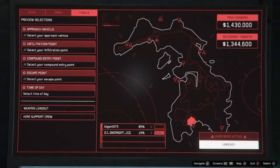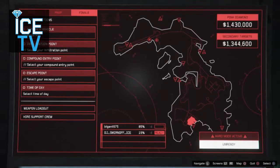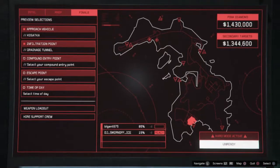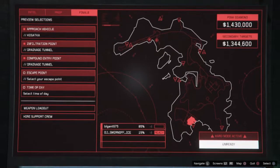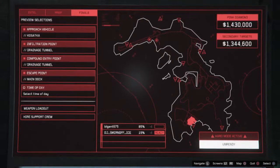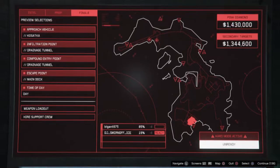What's going on everyone, my name is DJ Smirnoff and welcome back to Ice TV. Today we are going to be going through the Cayo Perico heist. A lot of people ask me how did you get the pink diamond — well guess what, it's back this week, so make sure you cop that.